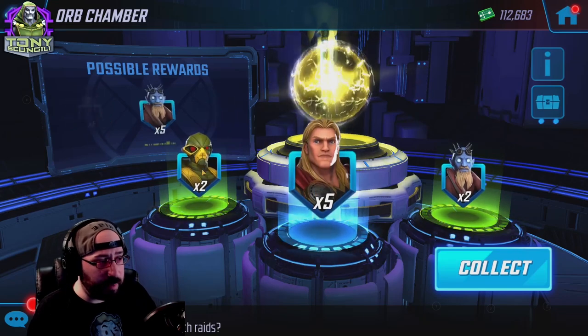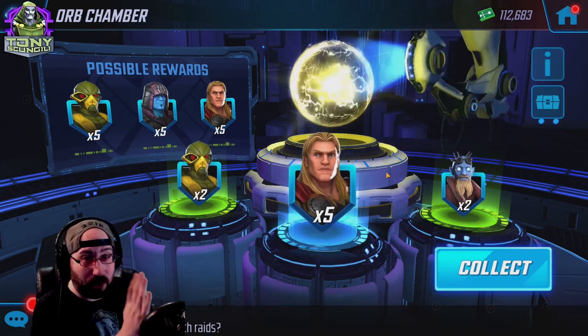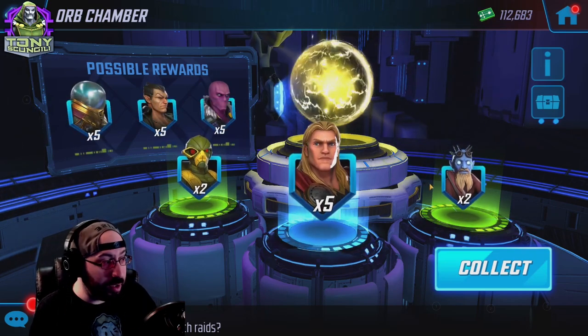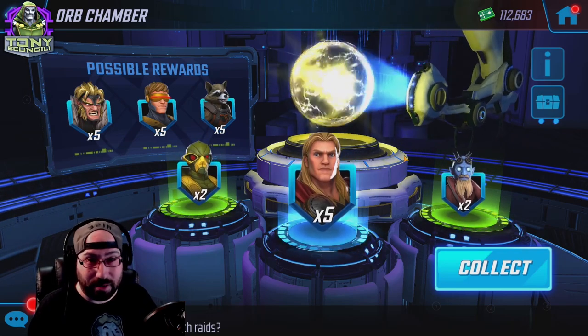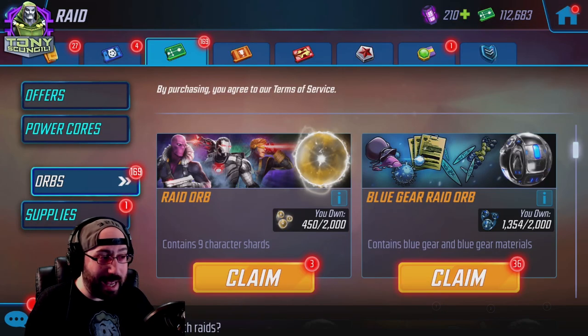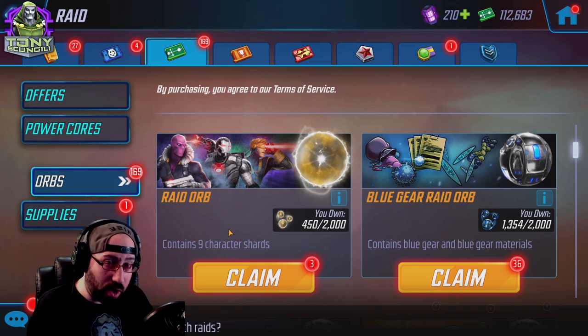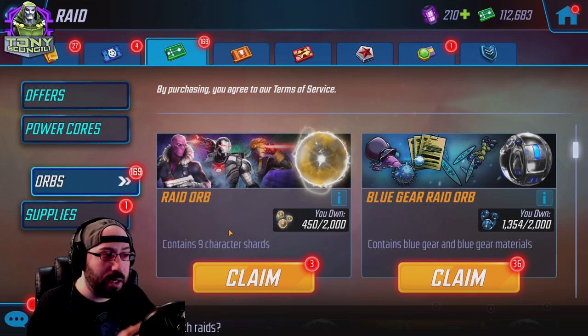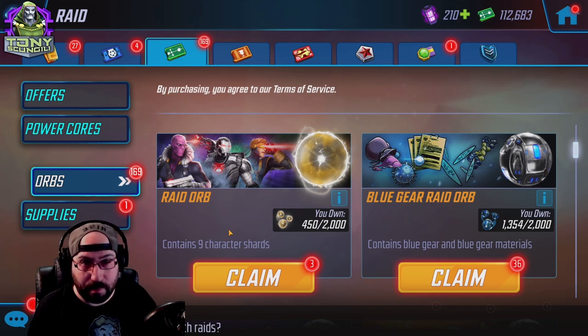I'll open one right now to show you. I got five Thor, which was good, and then some Ravager Stitcher and some Hydra Grenadier. Those two shards do not equal what else I could have gotten. Reverse it — if I'd gotten two of Thor and five of him, this orb would be terrible. So again, you can open these, but I wouldn't spend credits too often on them. If there's a character you want, buy it in the store. If not, go ahead and build the raid orb. Prioritize target farms; don't roll the dice. After you get the things you want out of the raid store, that's when you can feel comfortable spending on raid orbs.